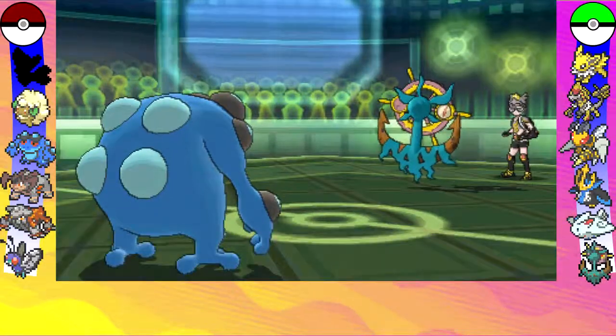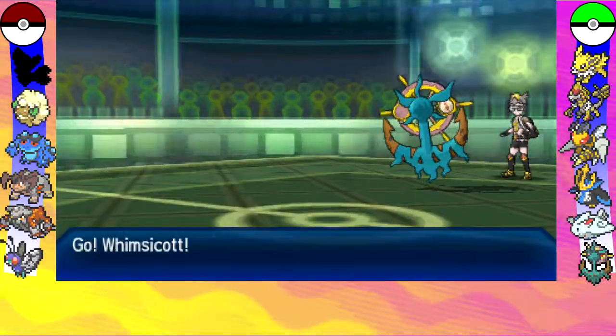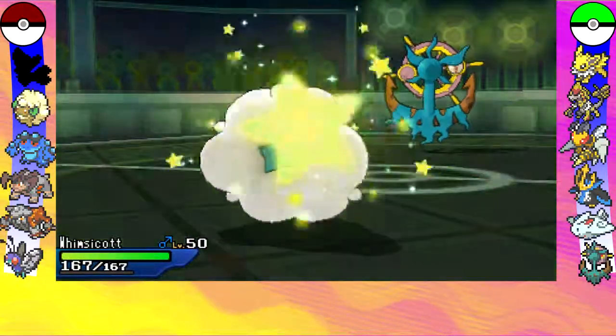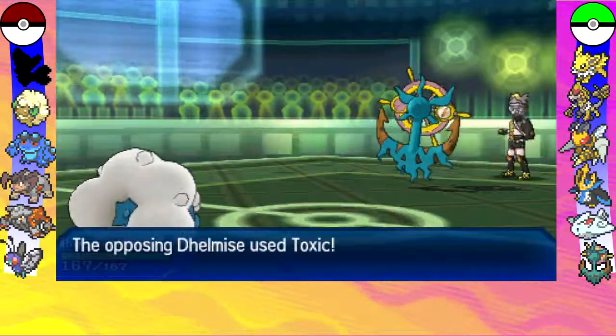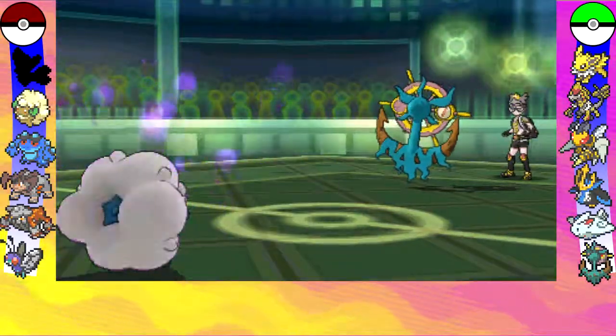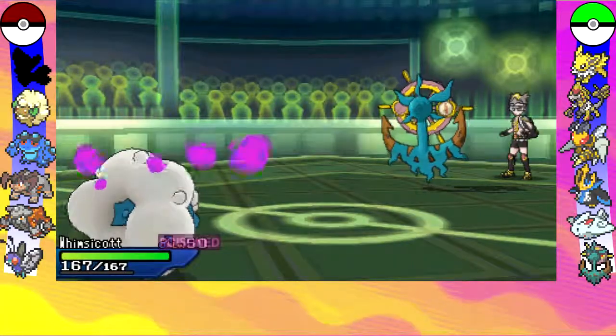I don't want to take a Grass-type attack directly, so I go back into my Whimsicott, as I am a Grass Fairy type. That means he's going to go for Toxic — I guess he predicted my switch because I was expecting a Grass-type move.